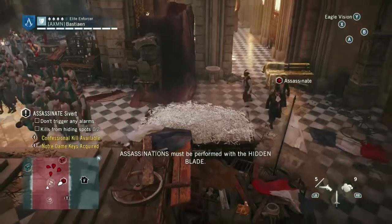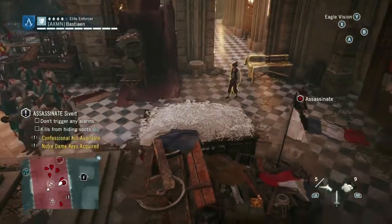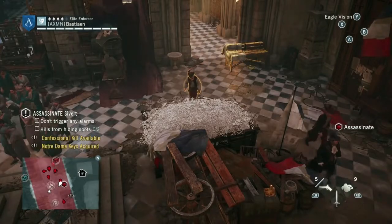The second hiding spot kill will actually be on Siver himself, as he is in the confessional, and you'll be able to go into the confessional next to him to perform the assassination.